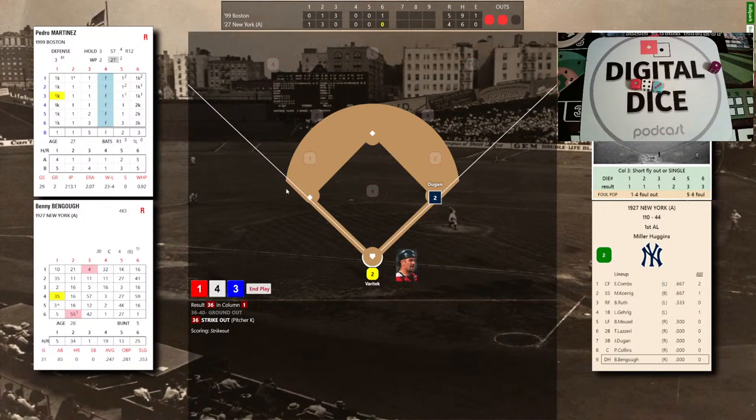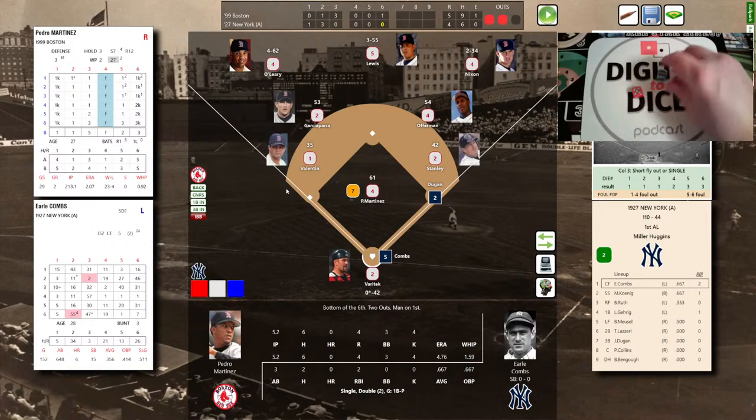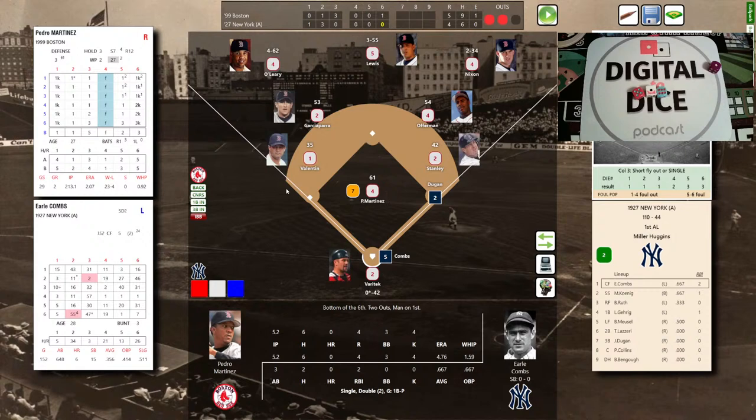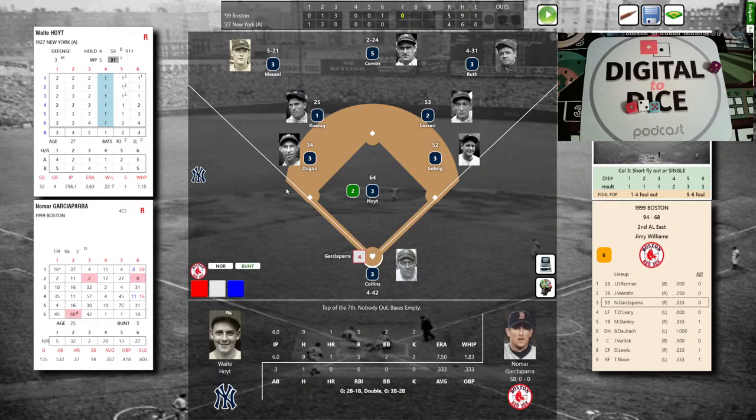Wait — only two outs; I counted my chickens early. With two outs, Dugan is off on contact. Top of the order, Earl Combs — singled, doubled, and grounded out — has knocked in 2 on the double. Stanley holds Dugan on; Martinez peeks at first. Pitch to Combs: 5-1-6, pitcher control — that's a 6, two balls. Then 1-2-5 — that's a strikeout! Pedro blows the fastball by him. The side is retired; Pedro strikes out the final two Yankees. Top of the seventh, 5-4, 1999 Red Sox over the 1927 Yankees.